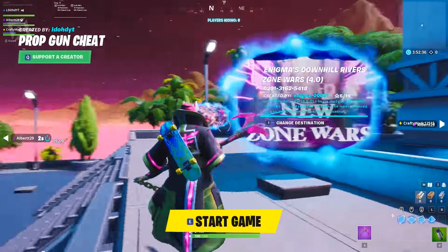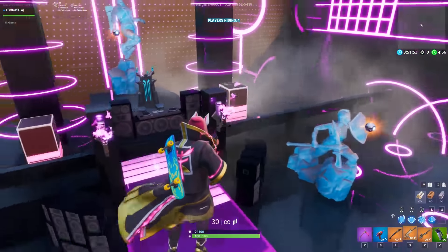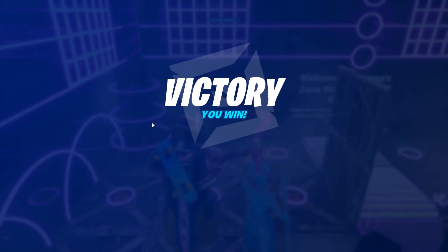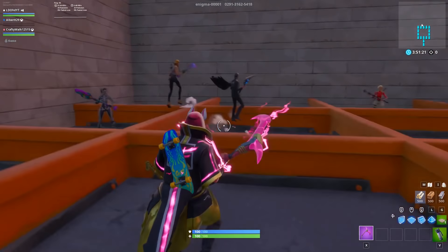I went into zone wars, which doesn't make sense for having a prop gun, but once you start the game you'll actually have all the items from your island — I have the prop gun, a few weapons, and a shadow bomb, which is super cool. I also have legendary weapons, can fly, and build as well. Even if an island isn't supposed to let you build, you could actually still build. Unfortunately, their game just ended so I couldn't do anything further, but if it hadn't ended we would have been able to cheat and do stuff like that.